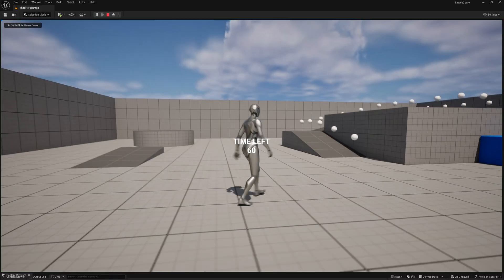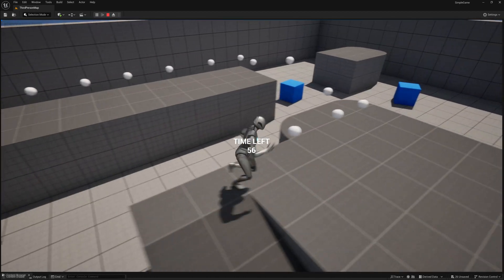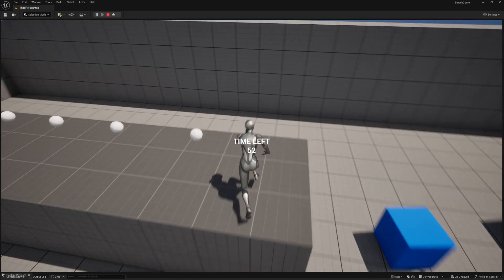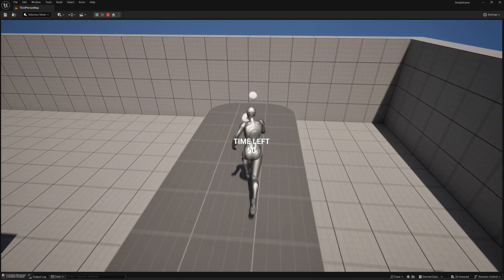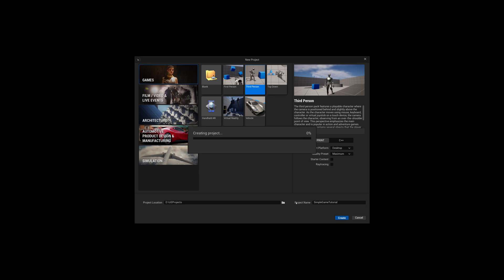In this video, we'll go over how to make a simple game in 15 minutes in Unreal Engine 5.4 using blueprints. The goal of the game will be to collect all these orbs or coins before the time runs out, and if you do that, you'll win. We'll start off by creating a brand new project — we'll go to Games, third person template, and create.